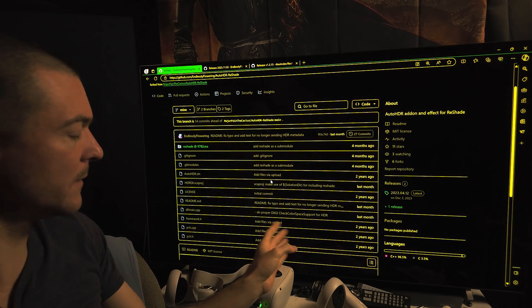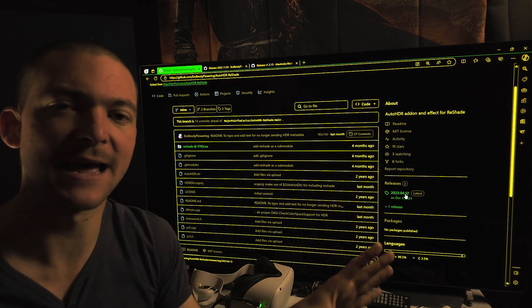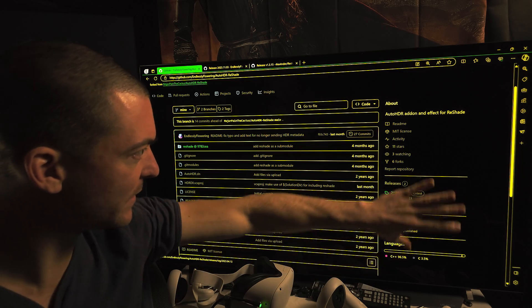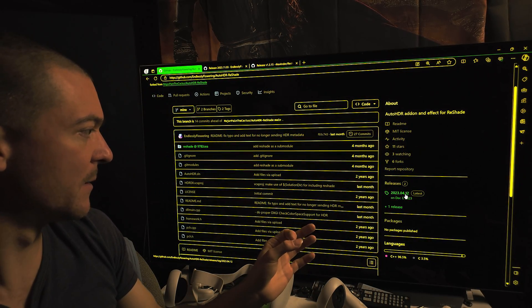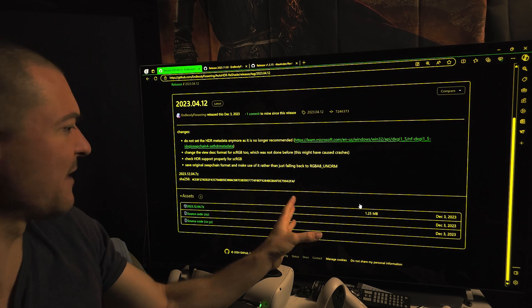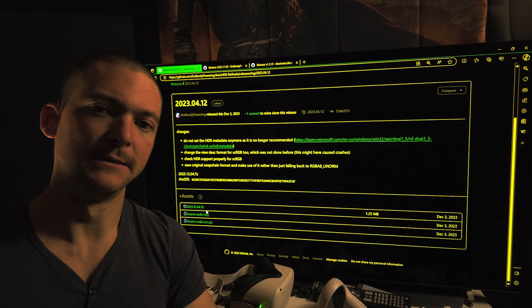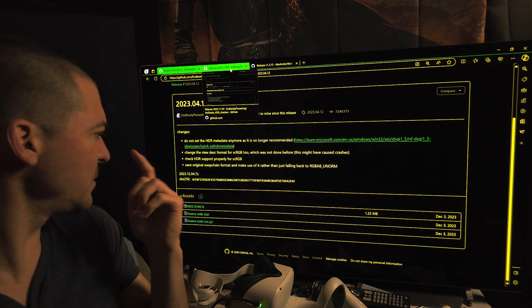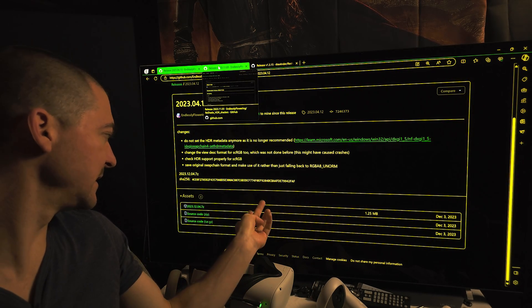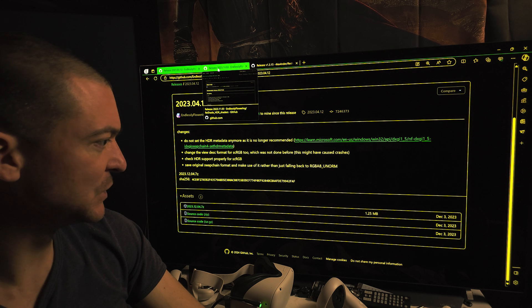When you click there, you'll see the SC RGB update from four months ago. Then click where it says 'latest.' My display looks different because I use a high-contrast theme on Windows — all letters are yellow on black — but the button is right there. Click 'latest' and you'll land on the release page. Download the zip file and unzip it. You may also want to download the original older files and copy everything over.